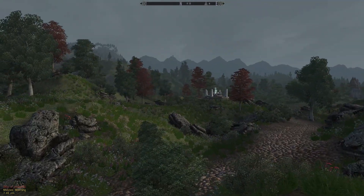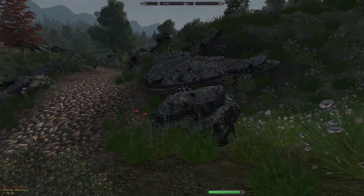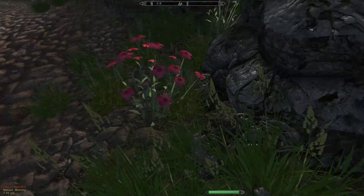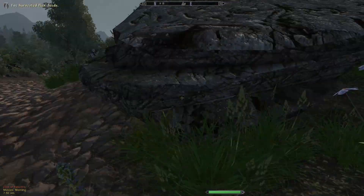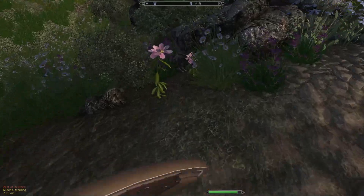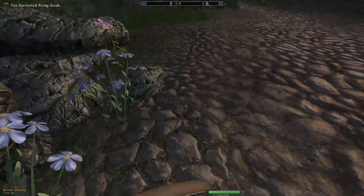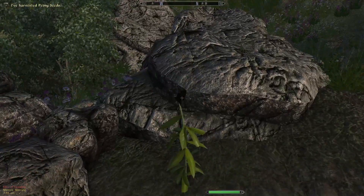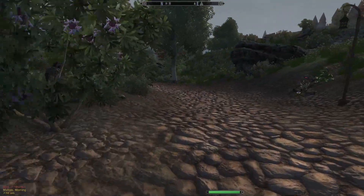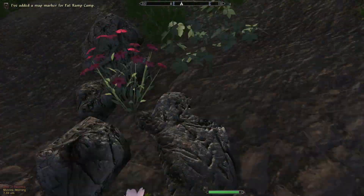This looks like Skingrad — I think this is Skingrad. Oh, a bag! Yes, we need all these ingredients — all of them — for potions, for money.